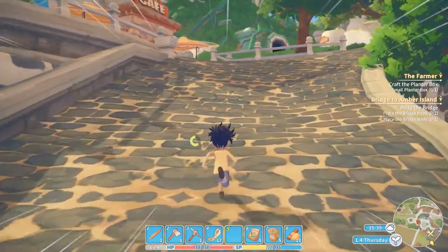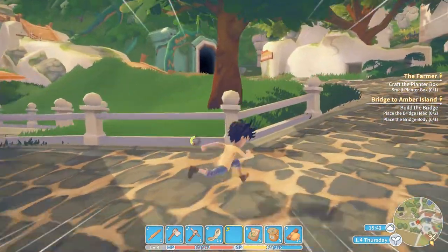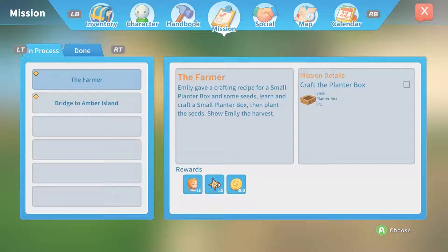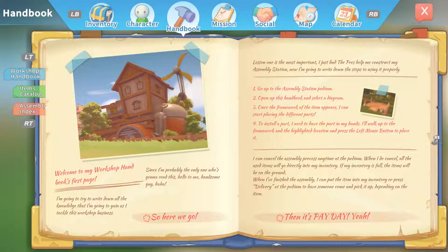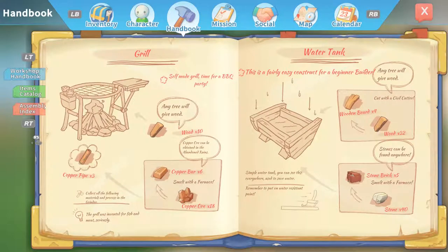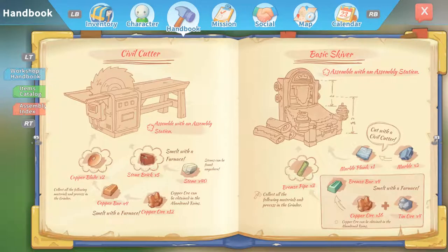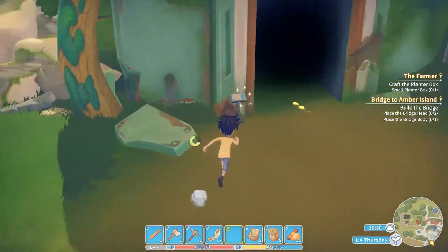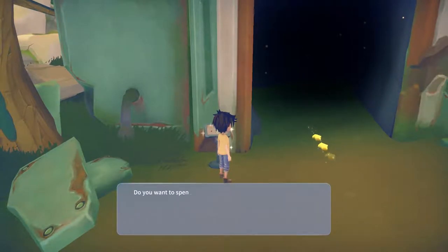See if we can grab soil - that's what we need for the planter box. There's a planter box in here now since we've learned the recipe. We need the civil cutter too - we need copper for sure and stone. We need a lot of stuff and we need to go into the mines. It's 60% off the first time you go in - do we want to spend 20 gold? Yes we do. Pay 80 gold for a weekly pass? No.